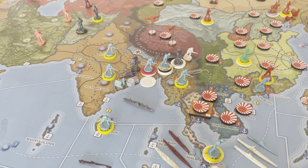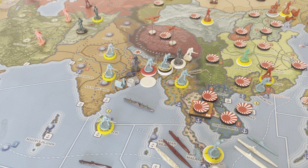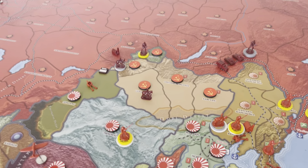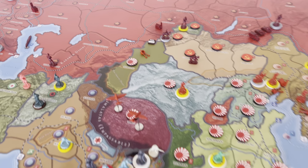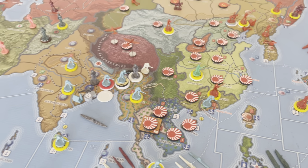We have to defend. If we lose Calcutta and stuff like that, it's pretty tough to come back — we can't lose that. The Soviets took the rest of Mongolia. Japanese took Sea King and pretty much finished off the KMT. We've got two more militia there — we're hanging on by a thread.